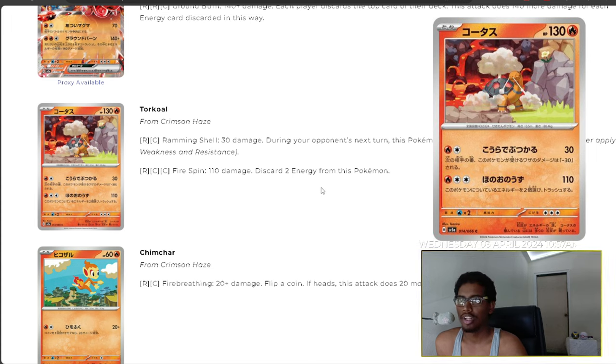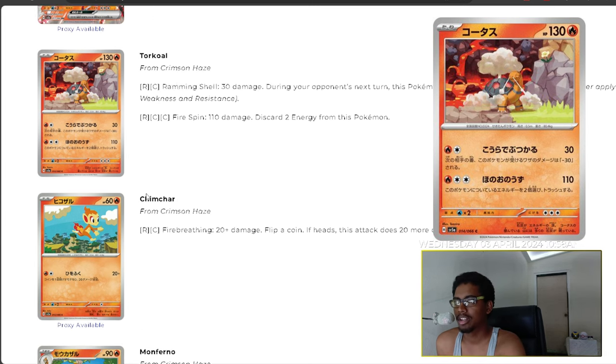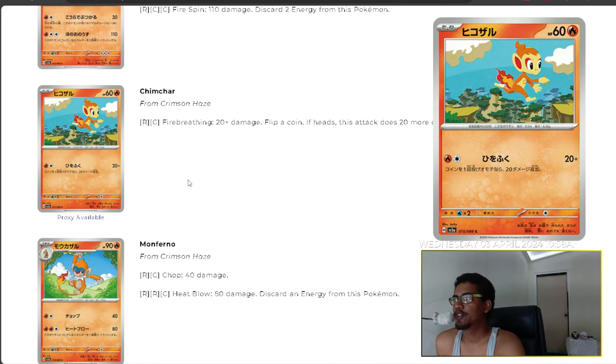We have Torkoal with Ramming Shell and Fire Spin. Ramming Shell does 30 damage and reduces damage taken by 30 during your opponent's next turn. Fire Spin does 110 damage but discards two energy. You're probably not going to see this played unless you want some sort of energy-discarding mechanic, which seems unreasonable for this set.